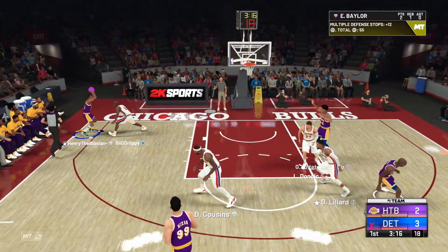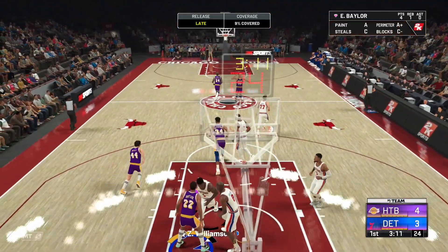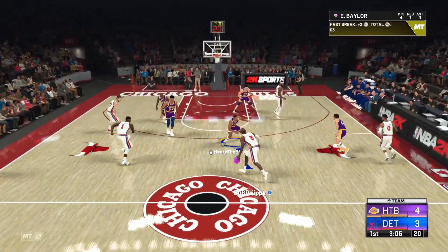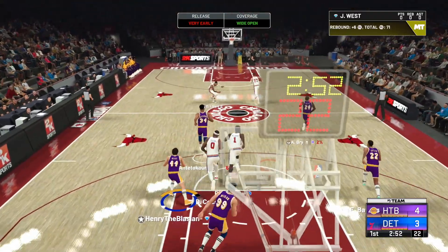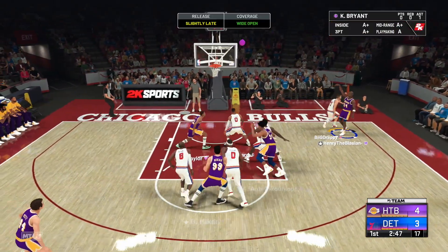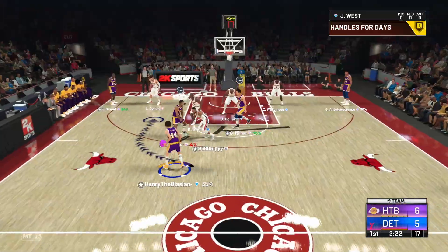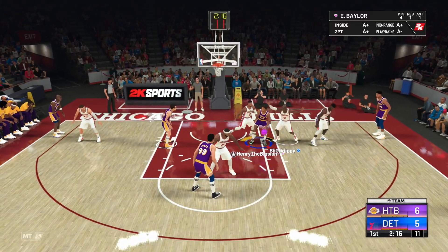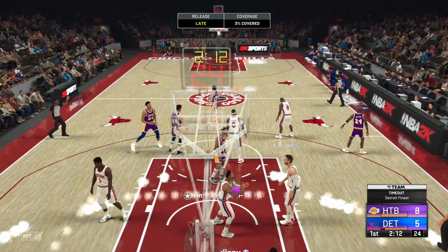We're off to a much slower start than anticipated but that's okay. In the corner, pump fake — blown right by again to the rim, so his rim running is definitely there. I'm trying to figure out the best shooting method since 2K tweaked it — is it shot stick or square? Let me know in the comments. Getting open for a shot, easy mid-range knocked down. Elgin Baylor getting open — let me get in the post. He's a post dog — there we go, drop step by Baylor, let's go!